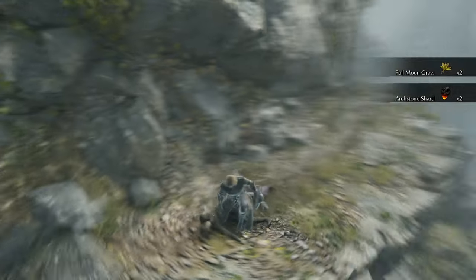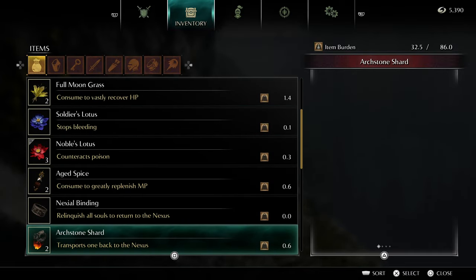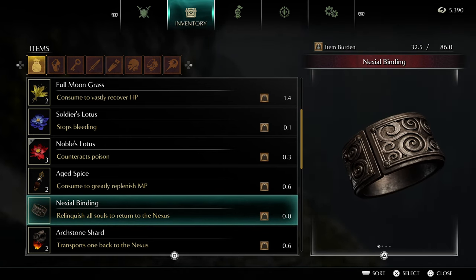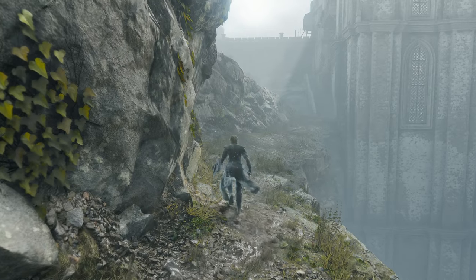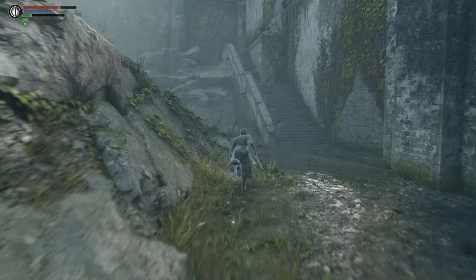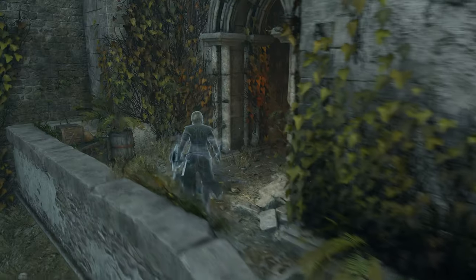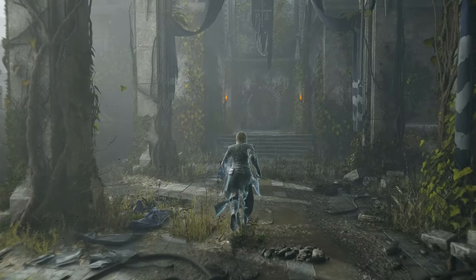Archstone shards take us back to the Nexus without costing us all of our souls. So it's essentially the Nexial Binding — you could call it. It transports one back to the Nexus, but you'll notice it doesn't have the 'relinquish all souls to return to the Nexus' part. The difference is that the Nexial Binding is infinite — you can use it as many times as you need. These are not reusable; you have one per use. So we just picked up two. The game does you this favor by providing such an item. Because this game is not like Dark Souls or Elden Ring — there are no scattered bonfires or sites of grace all over the place. You have archstones that appear only at the beginning and the end of every level.